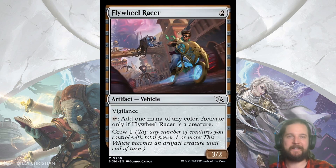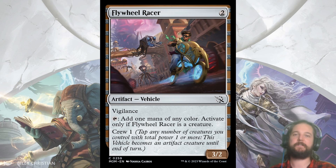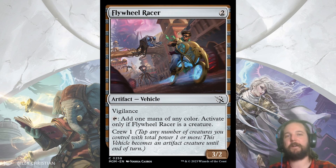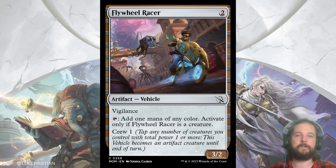Phew, we made it! Now for the artifacts — and there is but one that stood out to me: Flywheel Racer. It is a 3/2 artifact vehicle with Crew 1 and Vigilance that can tap for 1 mana of any color if it is a creature. If you're going to splash — which I think is likely looking at the power level of the multicolored cards — you're going to want at least one copy of Flywheel Racer. The Vigilance makes it so you can attack before tapping for mana if the circumstance allows.